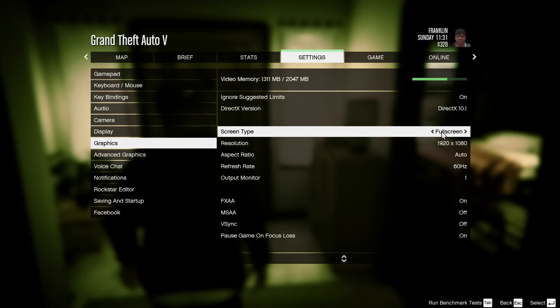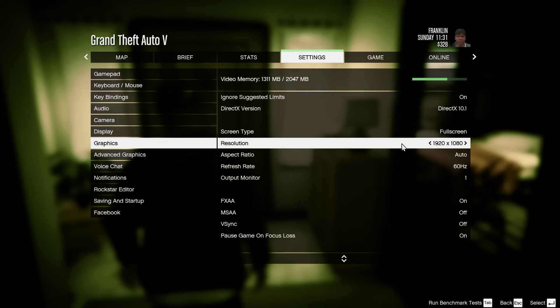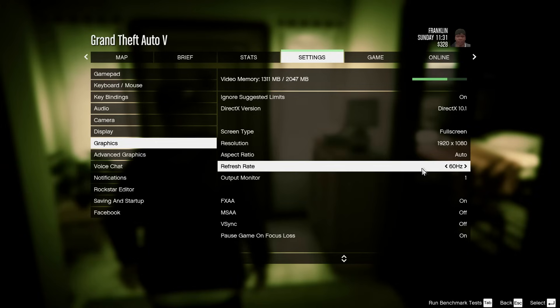If you have more than 6GB of RAM, you can set your screen resolution to 1920x1080. If you have 4GB of RAM, lower your resolution to 1280x1080 or 1400x900. Set aspect ratio to Auto. Set your refresh rate to 60Hz if your monitor supports it. Turn FXAA on — it doesn't affect video memory much. Make sure to turn V-Sync OFF. Population density won't affect video memory much so you can leave it full.